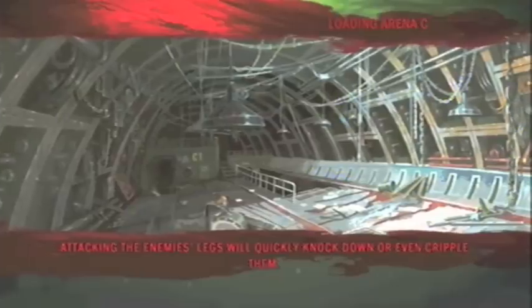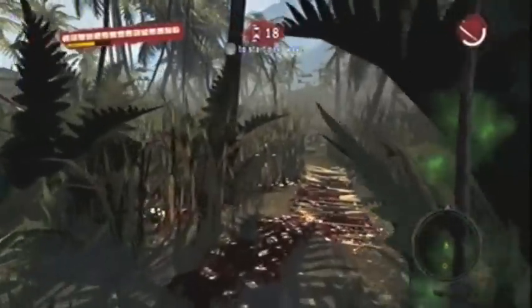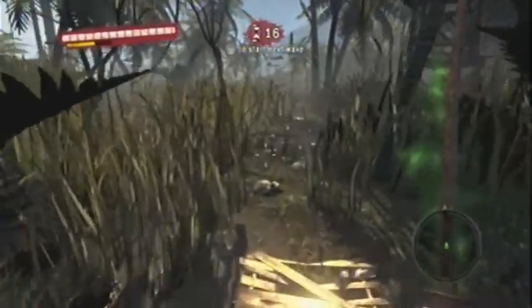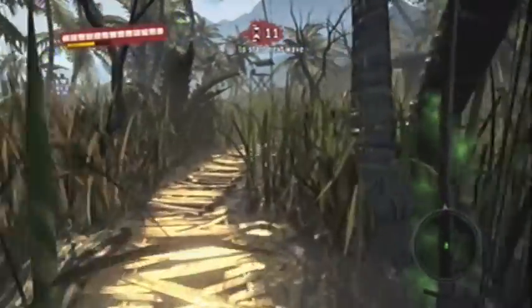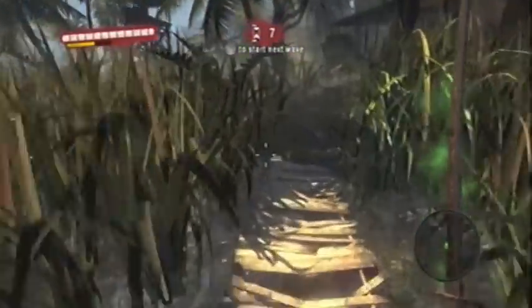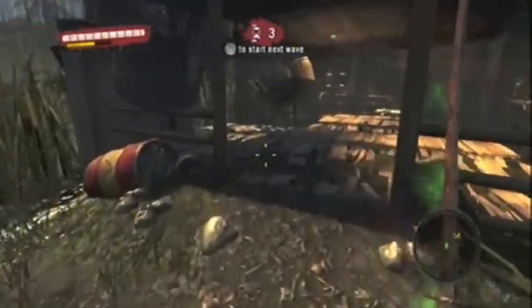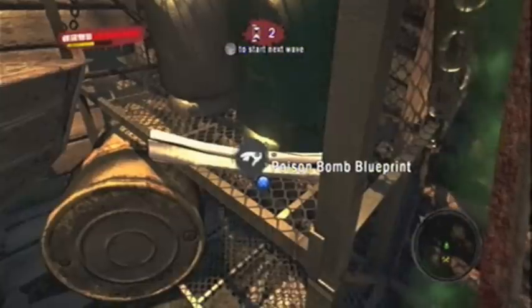Now moving on to the hard arena. This one is pretty easy. Once you come into here, you're basically just going to go straight. Continue on straight until you see that shack coming up on the right, and it's inside the shack with the repair bench. I rarely use the repair benches while I'm inside the arenas, but there's a repair bench. So turn around, right on the table there is the poison bomb blueprint.